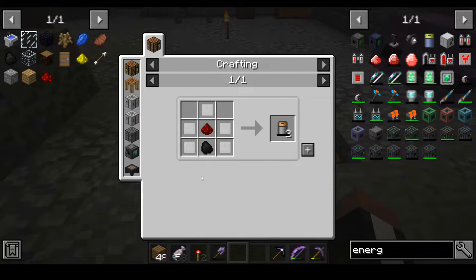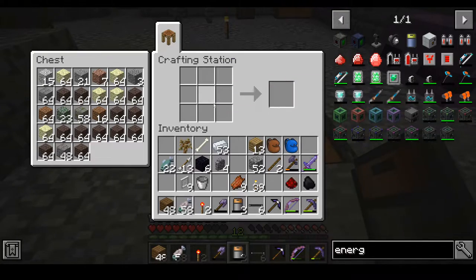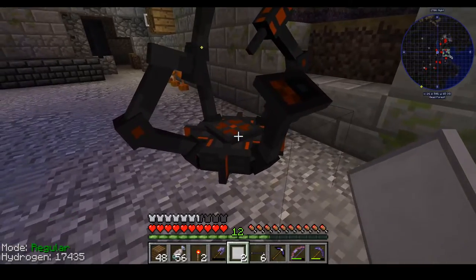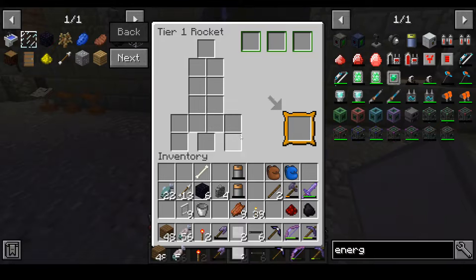How do I make these again? We don't even need those — I'm very sorry about that. This is the Galacticraft workbench — the NASA workbench, I should say. This is where you make rockets, vehicles, and other things.